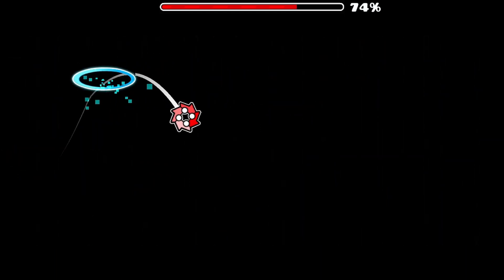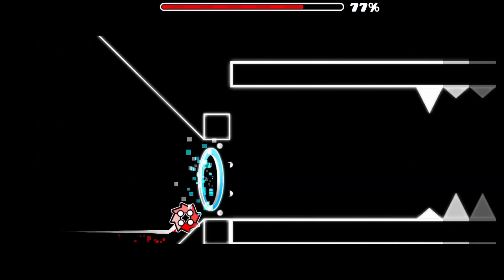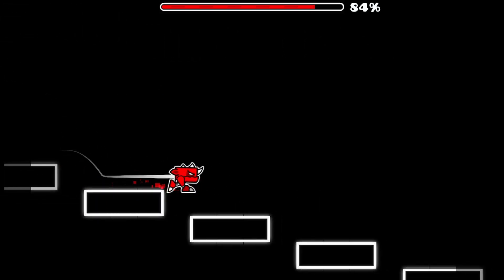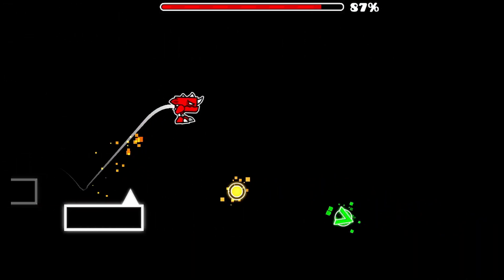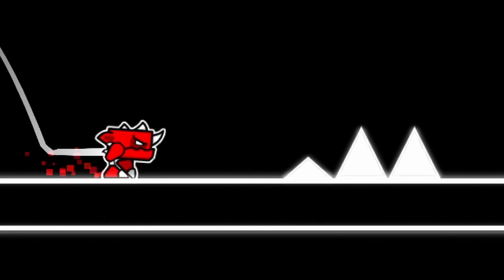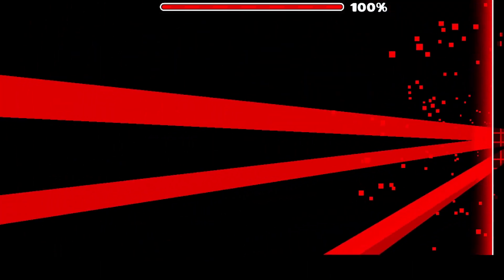What is a Geometry Dash level without some swingy parts? In all honesty, I have no clue how to make a robot part, and in retrospect, I have no clue why I even added one to begin with, but its presence is short-lived and is supposed to comprise the outro part of the level. With some easy-to-pass long jumps, a staircase downwards, and a dash drop at the end, the layout of my level was complete.